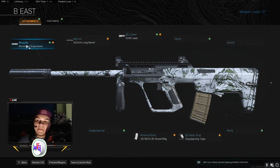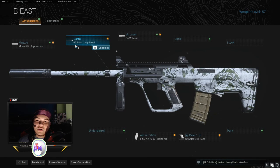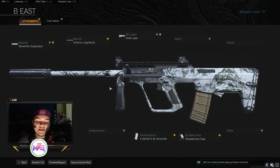Okay guys, so this is the class right here. I use the monolithic suppressor, which gives you sound suppression and damage at range. Then I use the barrel — the 6.2-inch long barrel — which gives you damage at range, bullet velocity, and recoil control. This gun really has no type of recoil at all, so don't worry. With these attachments on, this gun has no recoil. It's just a beautiful AUG — it's strong.